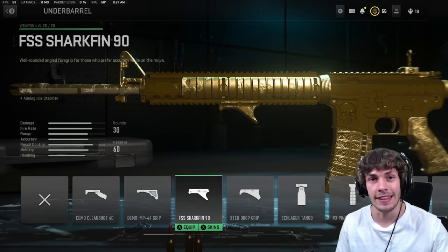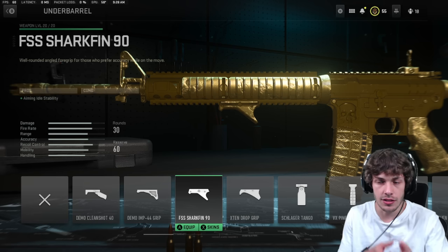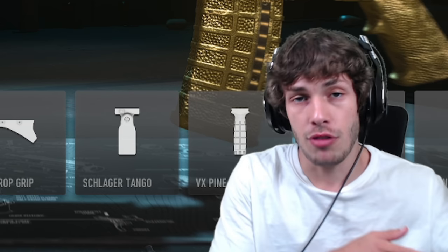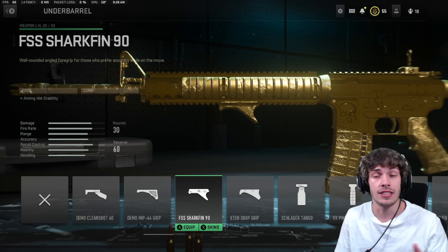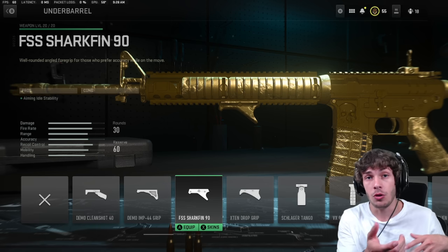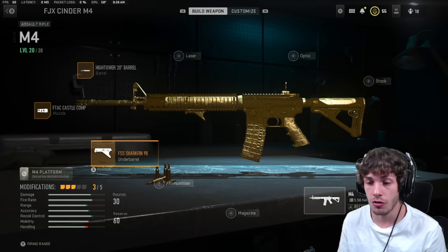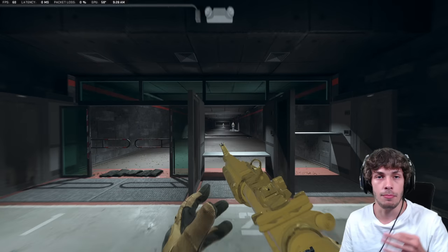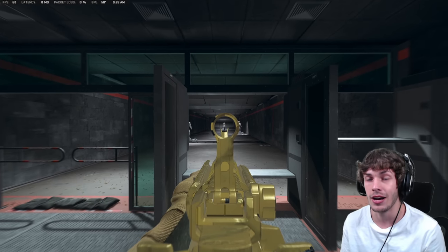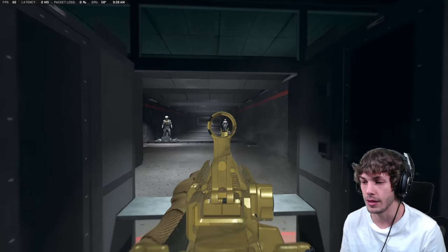Now we're going to the underbarrel. Aiming stability is massive in this game. With the aiming idle sway, they're pretty much simulating your character breathing, so the gun's going to sway a little bit. In previous Call of Duties, right when you fire your weapon the sway would stop. In this game you actually still have the idle sway in the middle of a gunfight, which gives you unpredictable recoil. So adding the Shark Fin adds a lot of aiming stability, making it so you can actually control the recoil and have less unpredictable recoil.